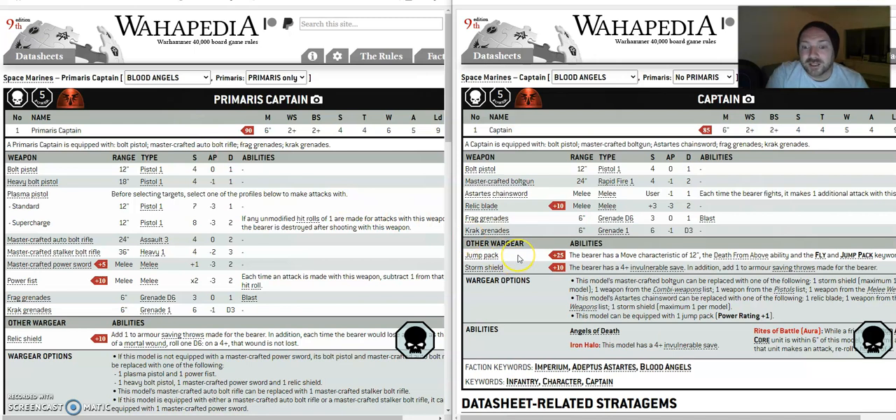There's one reason why: jump packs. Your Primaris cannot use a jump pack. It's got a six-inch move. You're losing so much movement and so much attack by not having a jump pack.